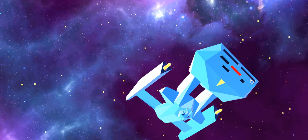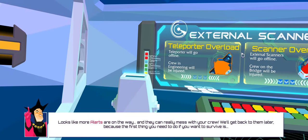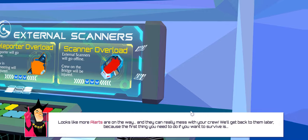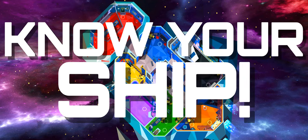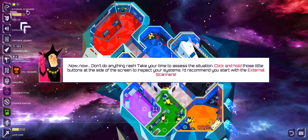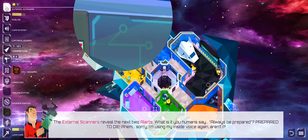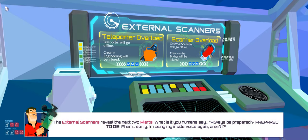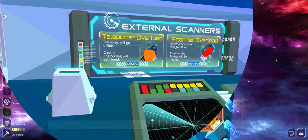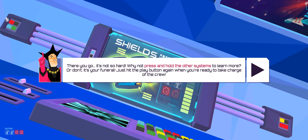I'm getting destroyed here. The narrator says: 'More alerts are on the way, and they can really mess with your crew. The first thing you need to do if you want to survive is know your ship.' It reminds me of FTL a bit, which is a favorite of mine. 'Take your time to assess the situation. Click and hold those little buttons — the external scanners reveal the next two alerts. Always be prepared? Prepared to die? Your shields can't protect you from the horrors of space. Well, actually, maybe they can, as long as you don't let them fall below zero.'